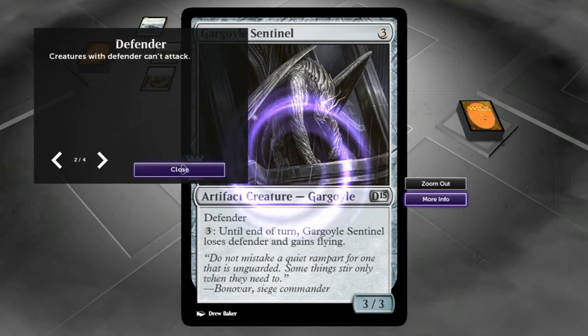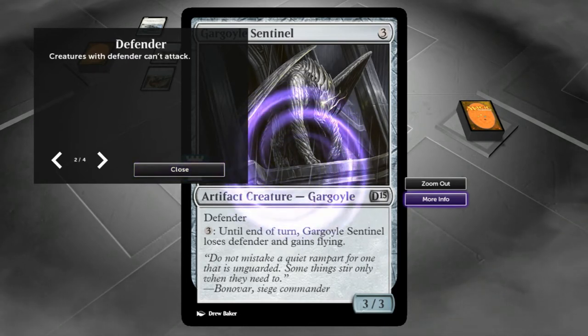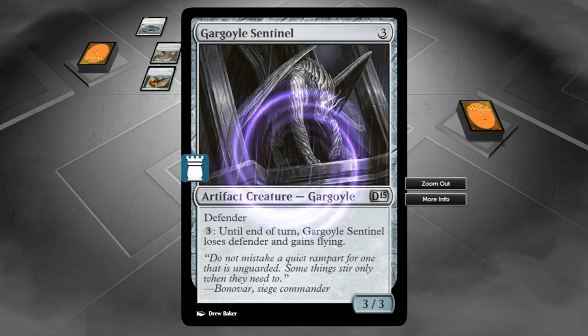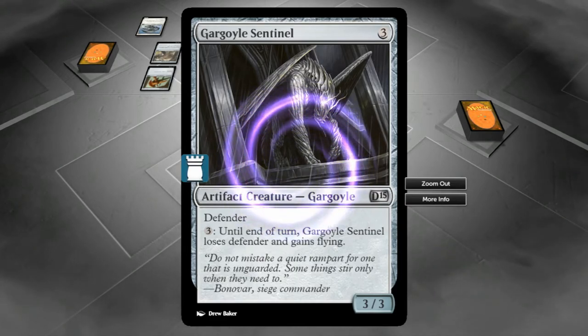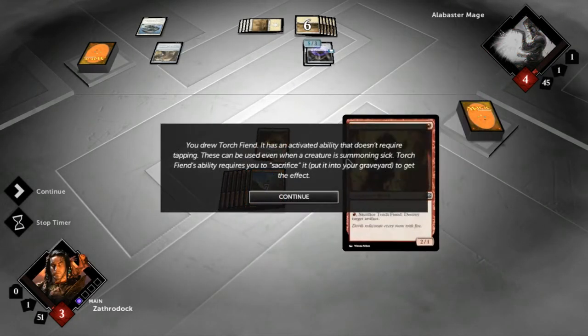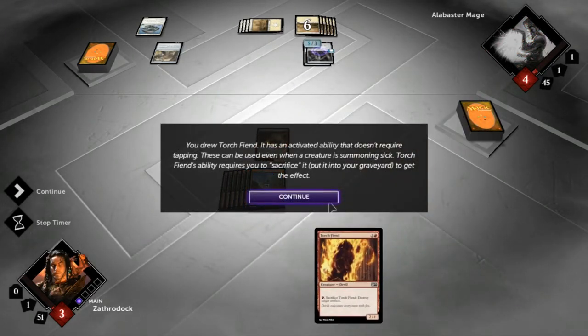Like equipment, there are many artifact cards in Magic. Artifacts are usually colorless — any color of mana may be used to cast them. Even some creatures are artifacts, and anything that affects artifacts can affect artifact creatures as well. Gargoyle Sentinel has Defender — pay three until end of turn and it loses Defender and gains Flying. Defender creatures — like walls — usually have high toughness but can't attack. This one's cool: you can pay three to make it a flying attacker. You drew Torch Fiend — it has an activated ability that doesn't require tapping, usable even when summoning sick. Sacrifice it to destroy target artifact.